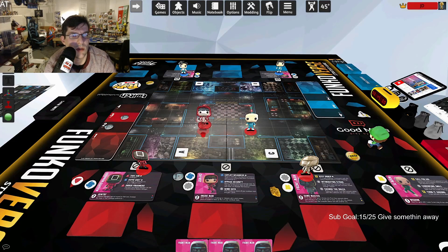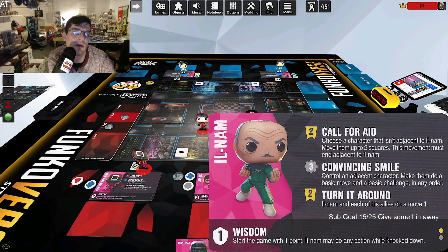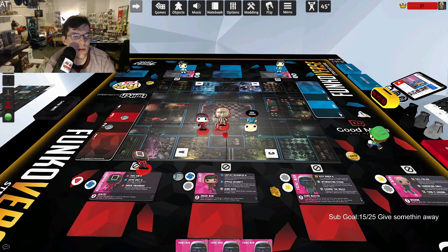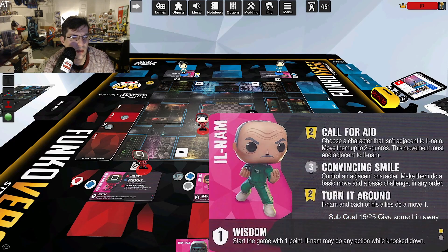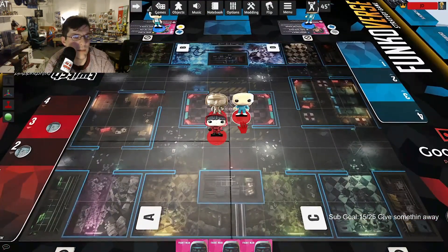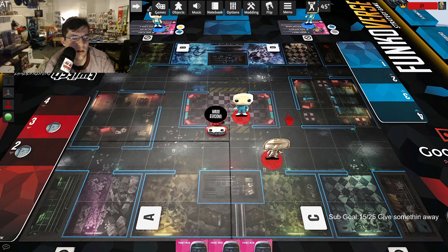So if an ally is too far away to reach, Il Nam can pull them two squares to get adjacent to him. That's pretty cool. His second ability, Convincing Smile, costs three gray: control an adjacent character and make them do a basic move and a basic challenge in any order. That's crazy — you can make a rival move and then challenge their own teammate, or you can move an enemy out of a territory and then attack.